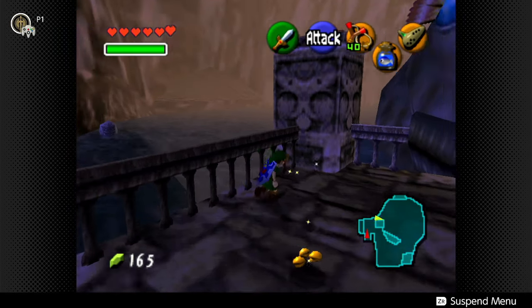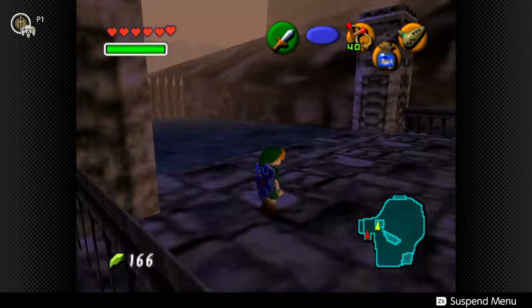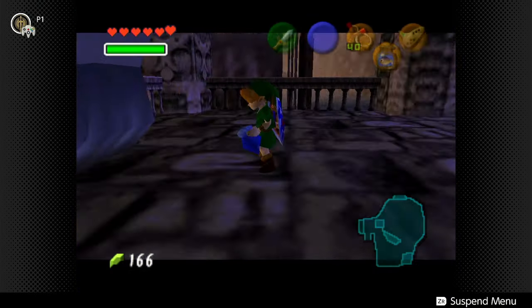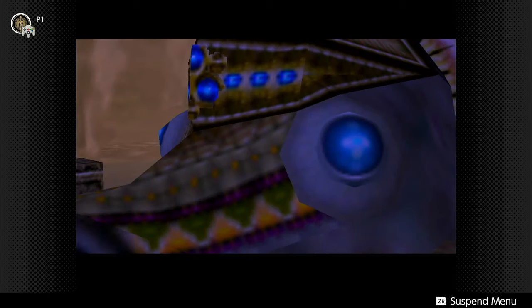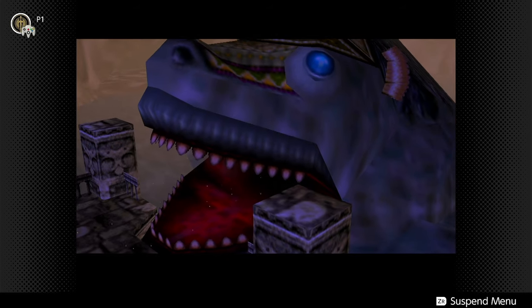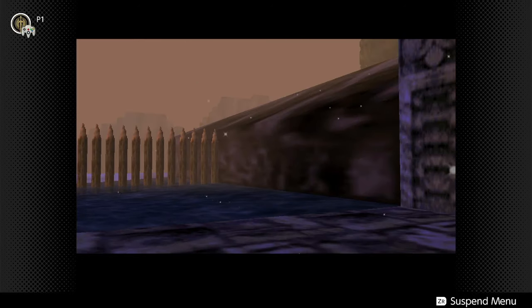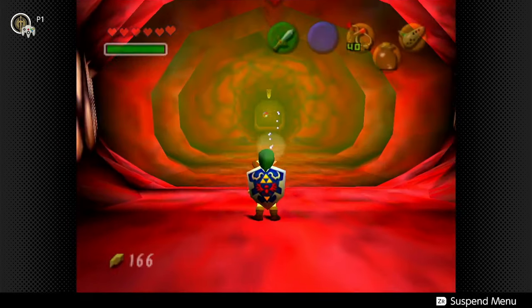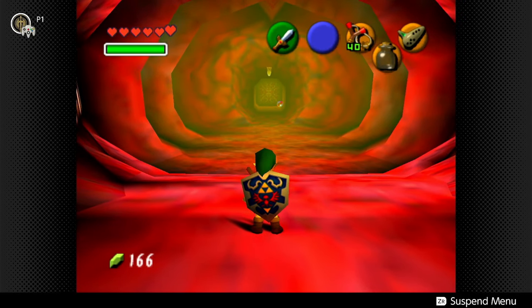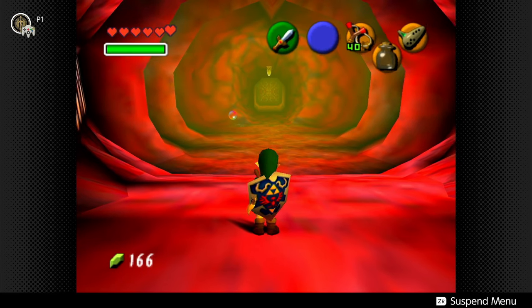After all the collecting we've done in this episode, we can now do this. There's that lovely chime letting us know we've done something great — he opens his mouth, he wants that fish. And we get sucked inside. Now we are inside Lord Jabu-Jabu's belly. This is where we're going to wrap it up for this edition of our walkthrough and playthrough of Ocarina of Time.